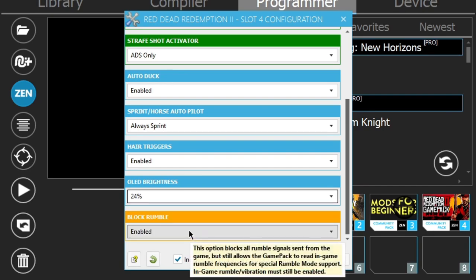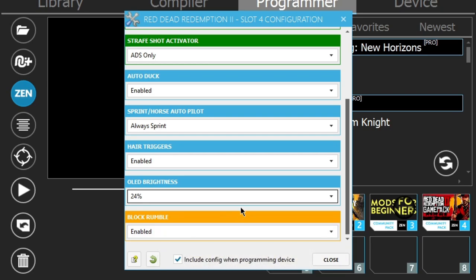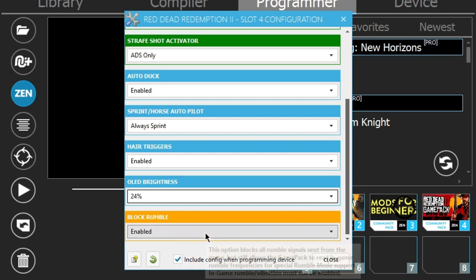Block rumble — enable this for those of you who don't like having vibration on while playing. Now, in-game settings: no matter what game pack you're using with a Strike Pack or Cronus Zen, you have to have vibration ON in game. That's how the mods work — that's how it communicates. But you can come into the game pack, enable block rumble right here, and you won't feel the vibration without affecting the mod communication.